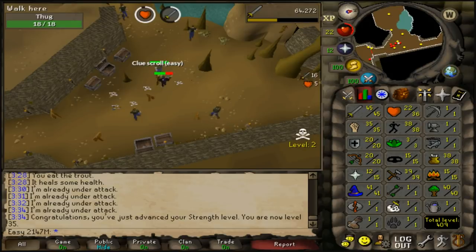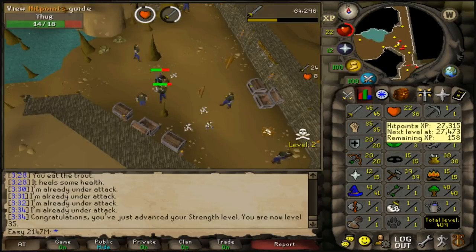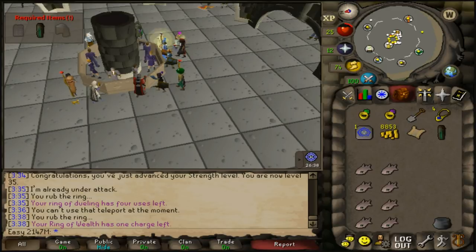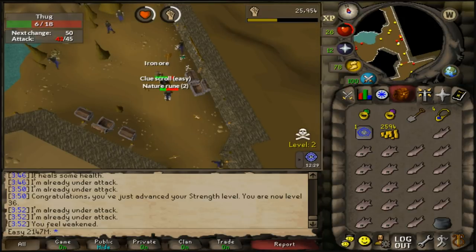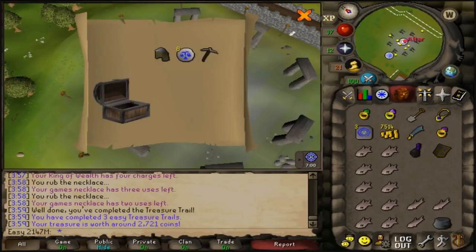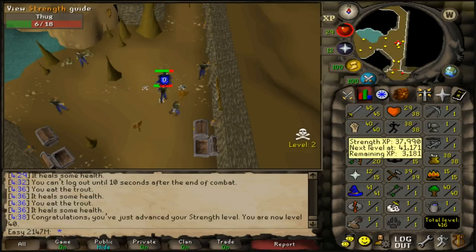After a long grind we got our second easy clue — picked up around five strength levels and an attack level along the way. Thugs also drop a decent amount of runes and herbs; that's an extra 27k on top of clue rewards. Opened the second casket for 4.5k. Got a third and fourth clue quickly; third casket gave 2.7k. Just hit 40 strength too.